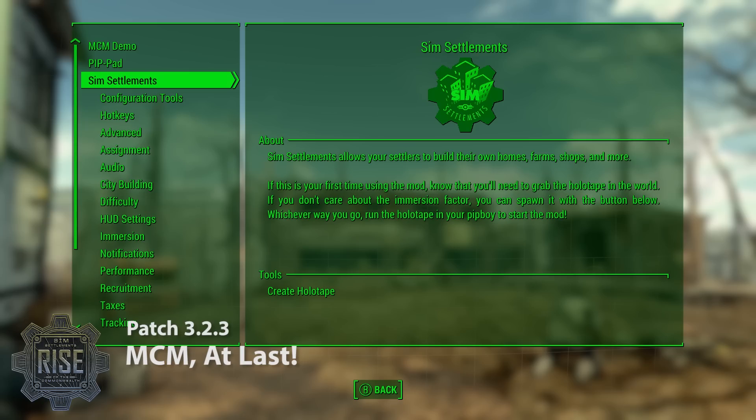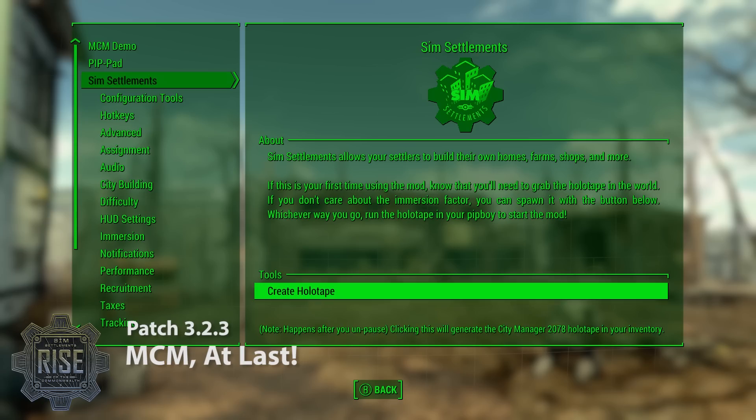For those of you tired of going to the museum or wherever to pick up the holotape, you do have an option right here to just create the holotape right from the menu. On Xbox, there is a mod that Vicky Aura has put out that does the exact same thing. It is not put in your inventory by default, because some players enjoy the immersion of having the holotape be part of the game world. So for those of you who don't care about immersion and just want the mod to start up right away, you have that option — and for those who enjoy the immersion factor, you can continue to play as you did.